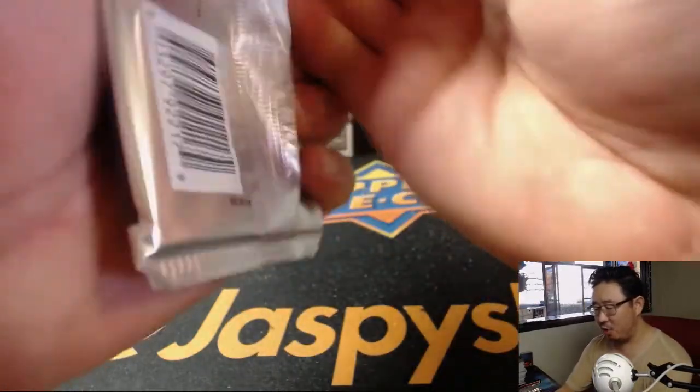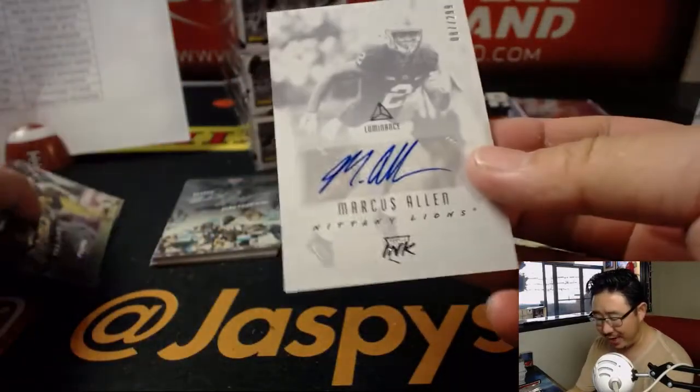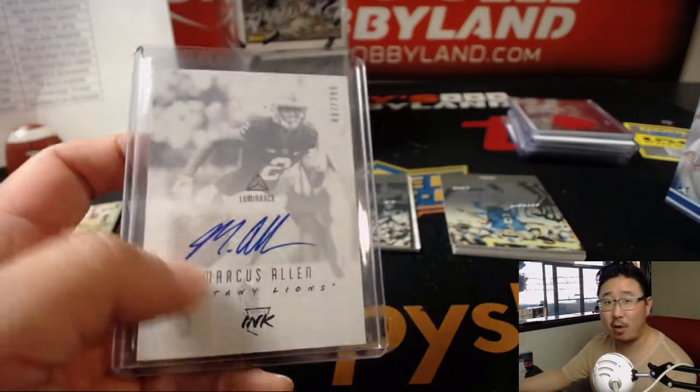Which quarterback drafted in 2018 will start first? There's Marcus Allen — not that Marcus Allen, a different Marcus Allen out of 299. Marcus Allen goes to the Steelers — that goes to Michael Gallucci, Steel Curtain. This Marcus Allen — new Marcus Allen, not old Marcus Allen. Although you wouldn't mind old Marcus Allen. There's Sam Darnold, so he's one of the quarterbacks that could start at some point this season.